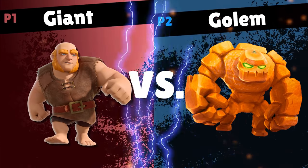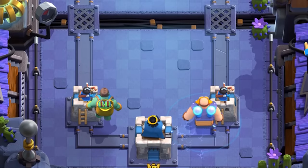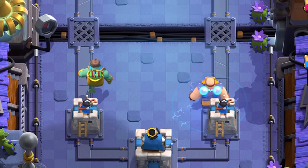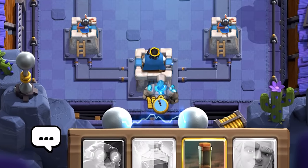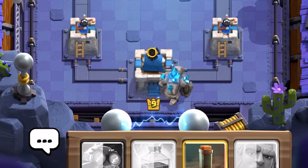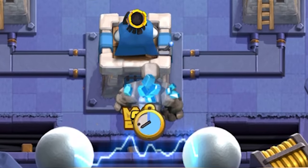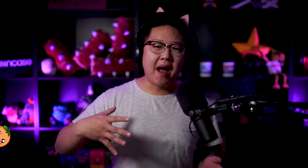Let's put into perspective where the Electro Giant fits among the Giants and the Golems. The Goblin Giant has a medium move speed. The regular Giant, Golem, and the Electro Giant all have a slow move speed. He costs 8 Elixir, the same as the Golem, but the Golem has a 3-second deploy time, so in double Elixir you build up two more Elixir just by waiting for the Golem to deploy. The macro strategy can get a little complex.